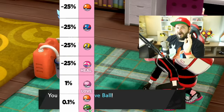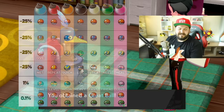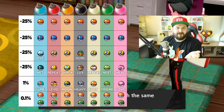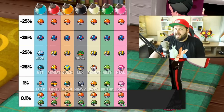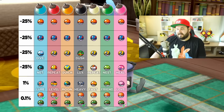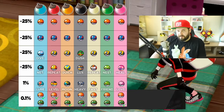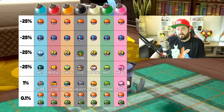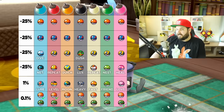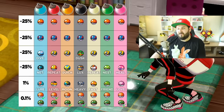So out of 1,000 Cram-o-matic runs — meaning 4,000 apricorns — there was a chance of getting one Safari Ball. That's more than anyone could realistically farm for. I then did 4,000 black apricorns and got 25% Poke Balls, 25% Great Balls, 25% Dusk Balls, 25% Luxury Balls, 1% Heavy Balls, and 0.1% Safari Balls. So the conclusions are: 1% chance of an apricorn ball, 1% chance of a five-ball bonus, and 0.1% chance at a Safari or Sport Ball.